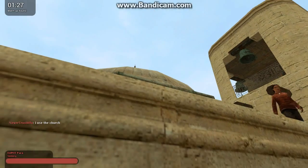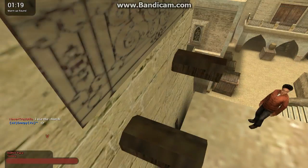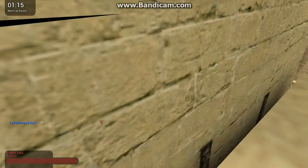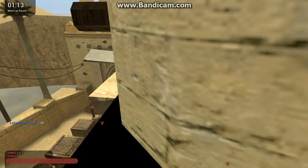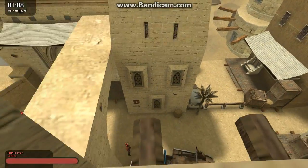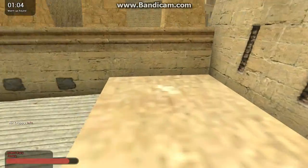Get up there — okay the next time I said get up there I got up here. Basically you come up here, after you climb up here you jump onto this and then you want to crouch jump over here and then you want to crouch down here. And here's where it gets kind of cool.